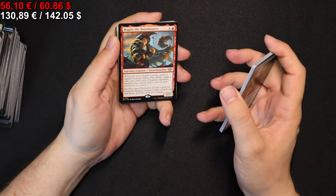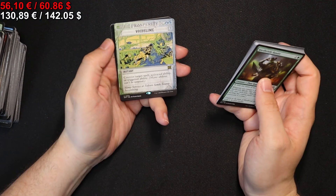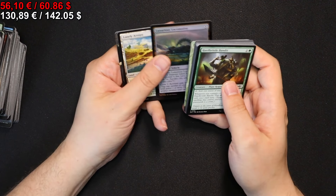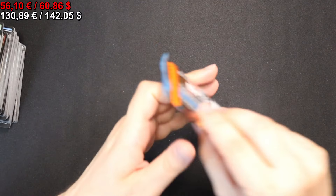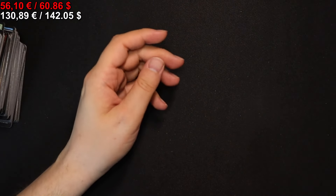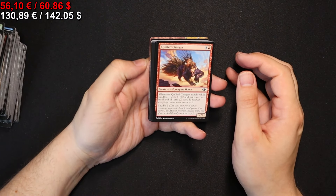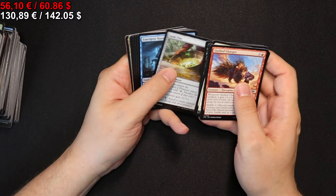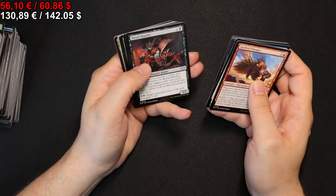We have a regular Magda the Hort Master, a Void Slime, and a foil Luxus Locomotive. On to the next pack we go — we have a Railway Brawler, a Legion Extruder, a Vanishing Verse, and some other stuff.